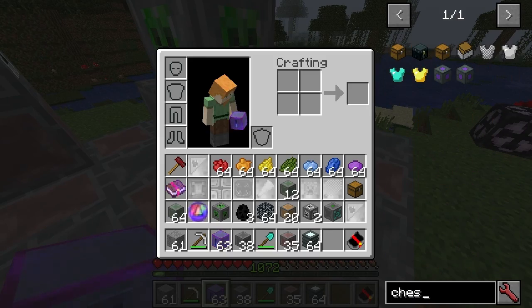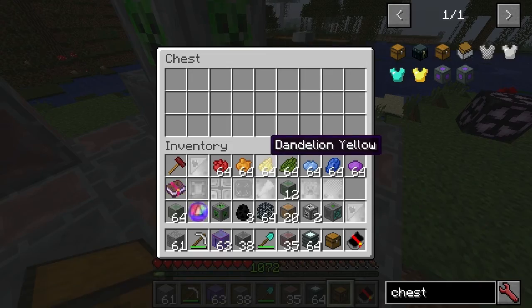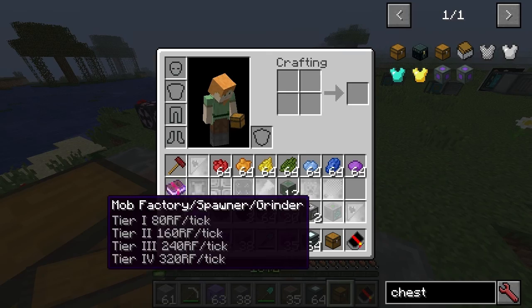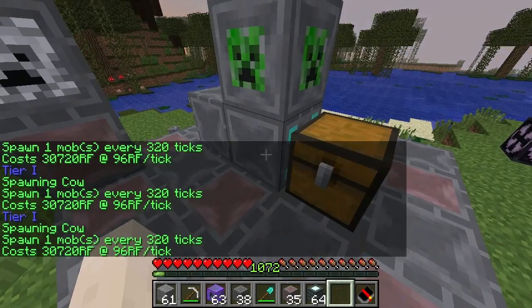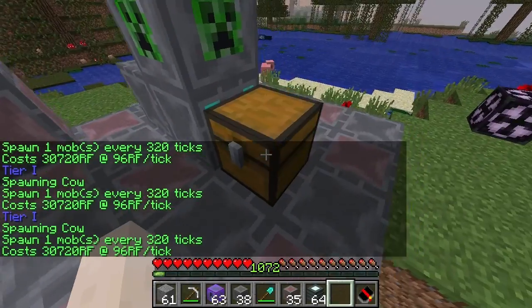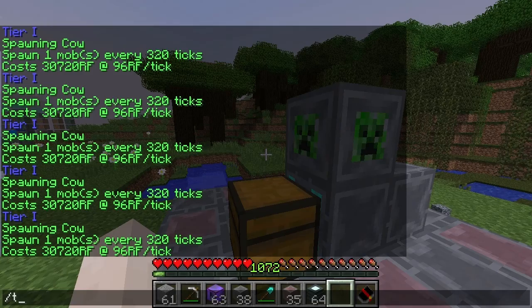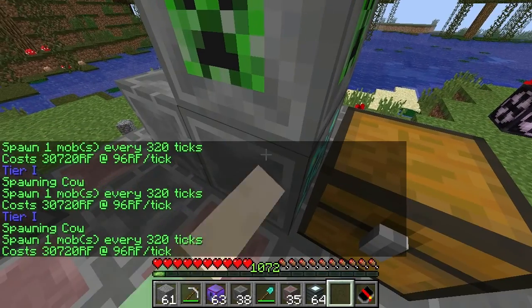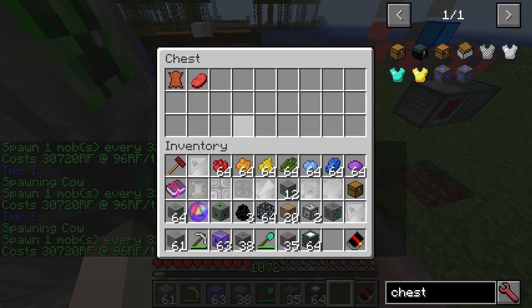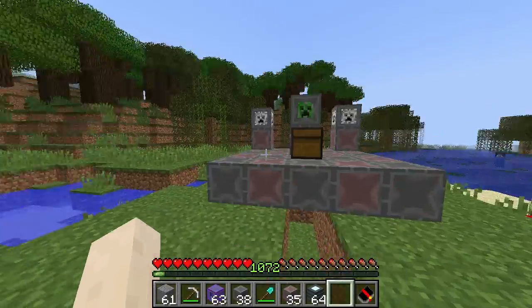Output comes out the front. There is actually a transvector interface type block as well for extra power. This should be running already — let's see if we're going to get anything in the chest. I believe it outputs directly to the front. There we go — you can see it's starting to output items. It's quite slow output, but there are upgrades as well. That's basically how that works.